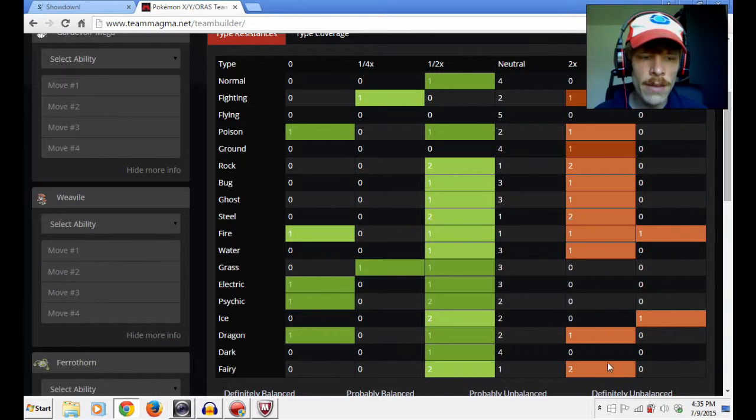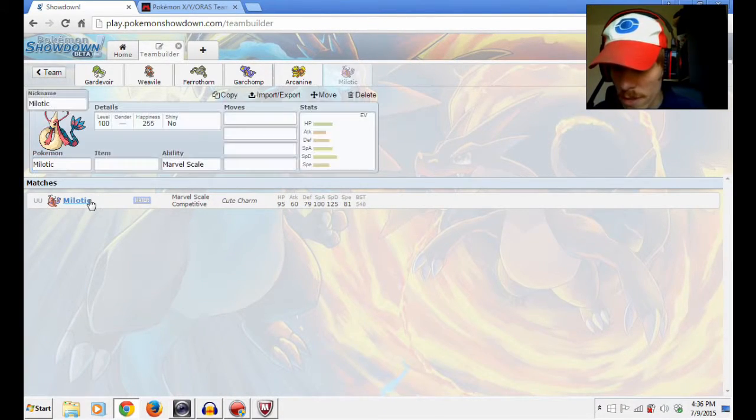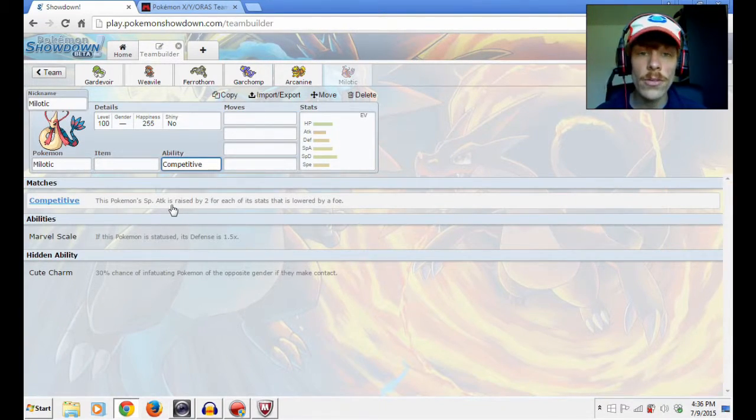We don't really have a lot of weaknesses left, so I'm going to pull this one out of my sleeve — and that's Milotic. Why Milotic? I've noticed in the past that I find it very difficult to take care of Landorus, probably because of the teams I've used. I want to make sure I can handle it. Like I said in episode three, Milotic is a very good counter against Landorus-T with Competitive. And not only that, but also against Scrafty, Arcanine, Salamence — anything that uses Intimidate or Icy Wind. This will work wonders.